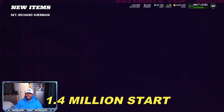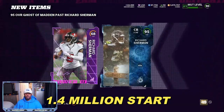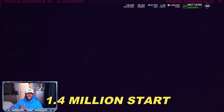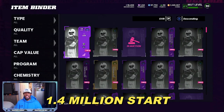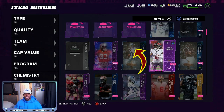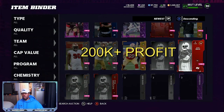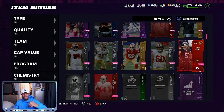We got two more for another set, got our 89 right here — making that set. There's the power-up and there's the Richard Sherman at 300K. The method works. We started off with 1.4 million. We still have a 93 in the binder — booty Baker — so I can go snipe another one, roll some free training, get an 89 overall, and complete another set worth 60-80,000. Do it over and over: 70-80K, 70-80K — you're close to 200,000. Do it two more times: 400,000 profit.